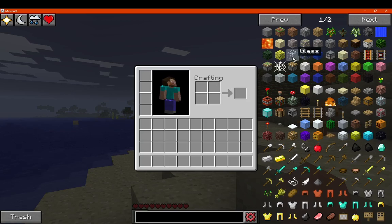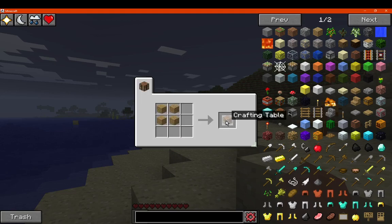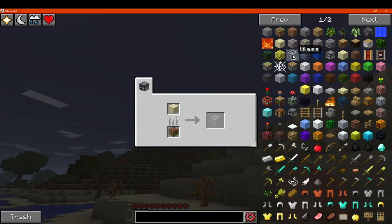We can access recipes for things such as furnaces or crafting tables. We can find out what something is made from as well as its uses by simple left and right clicking. We can also use the R and U features — R and left click is what it's made from, and U and right click shows its uses.